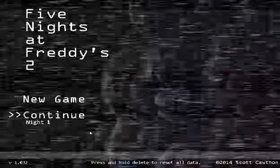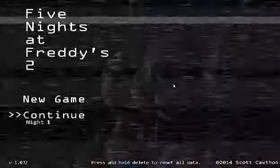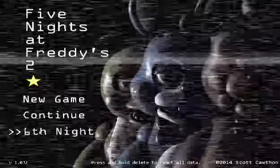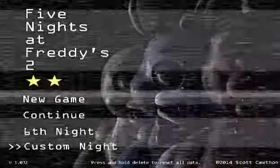For FNaF 1, you just press C, D and 1 — which is without the notepad — and it unlocks Night 6 or 7. If you go on number 2, just anywhere you want, no matter where your fingers are, press C, D and 1 and it will still unlock Night 6. If you press C, D and 2, it will immediately unlock them.